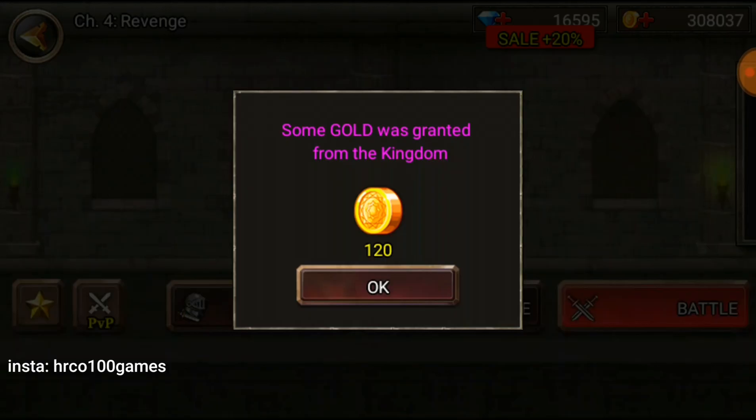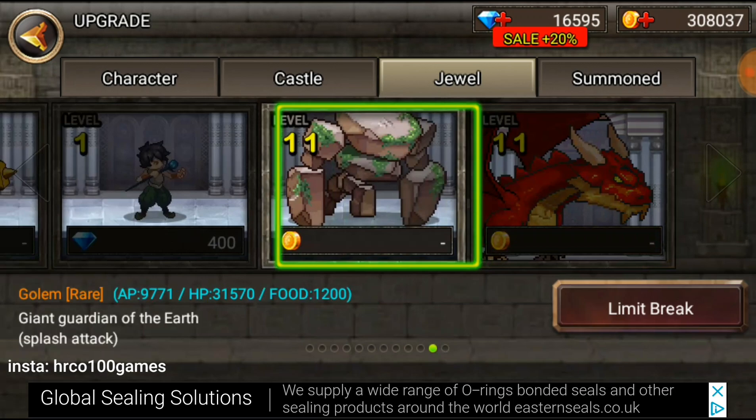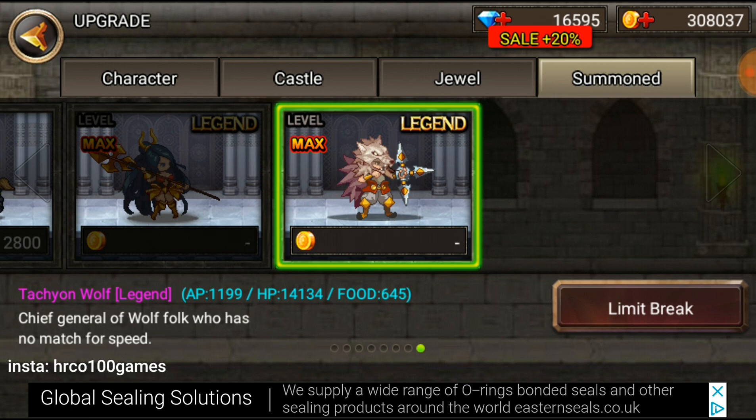Upgrade the golem and salamander. If there is a chance for you to have him, use him. Castle is upgraded and you can keep upgrading, which is really good.